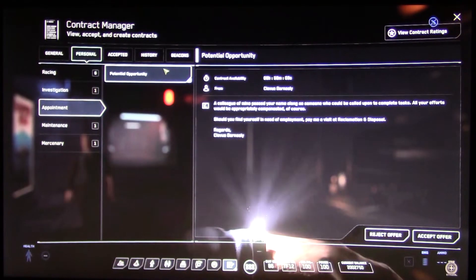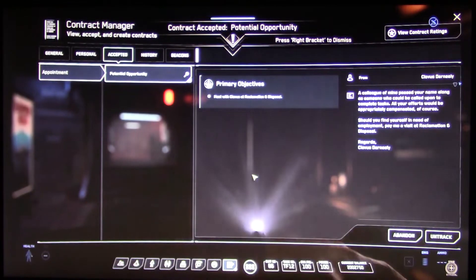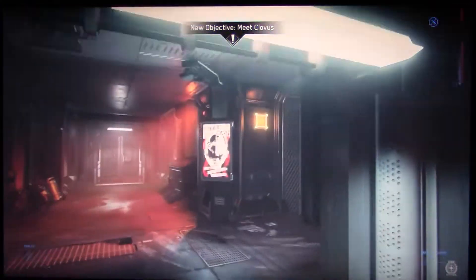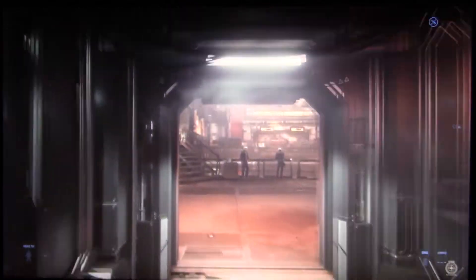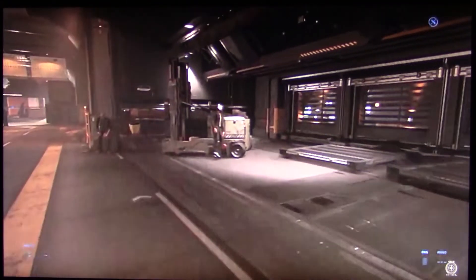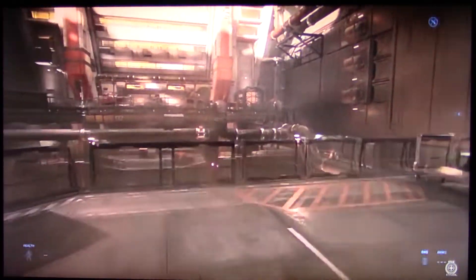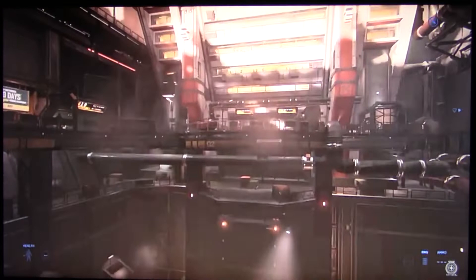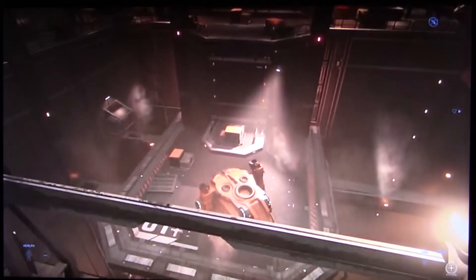We've got an invite to go see Clovis Darneli in the Reclamation and Disposal. So this is the mission that we're going to show. Let's accept that. We just need to go to Reclamation's Disposal. And this is one of the mission givers on Hurston — one of the multiple ones. Over here we've got Maria of Heart. This goes back to player status and the idea behind Death of the Spaceman, where when you die, this is where you'll respawn.